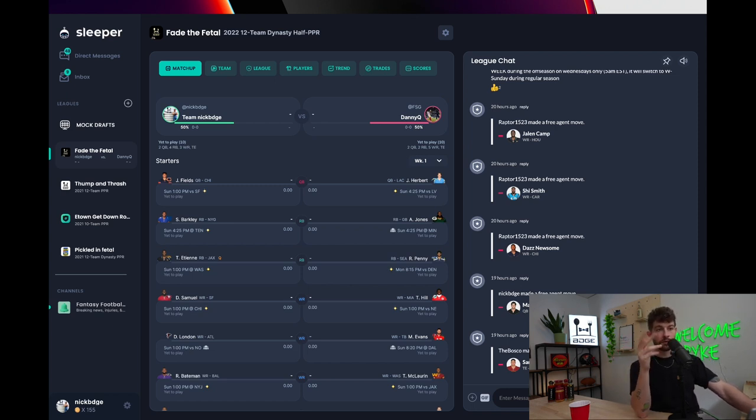Even my second favorite Dynasty platform, Flea Flicker, hasn't made a single site change in the five years I've been playing on it. Sleeper, found at sleeper.app or as a mobile app, can be a little loud in its design, but they are a tech company first — constantly innovating and pushing the platform forward. I did an interview with their founder and CEO Nan Wang last year, which you can find by searching Nick Ercolano with Nan Wang on YouTube.